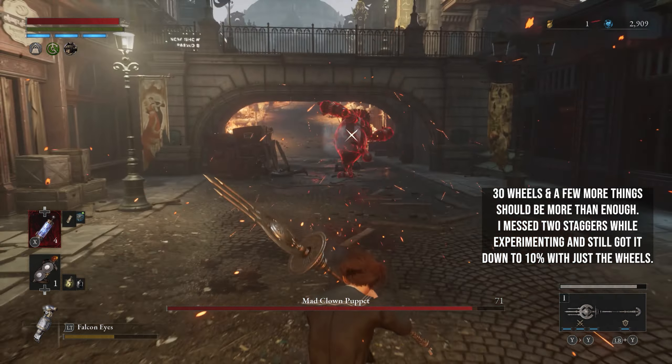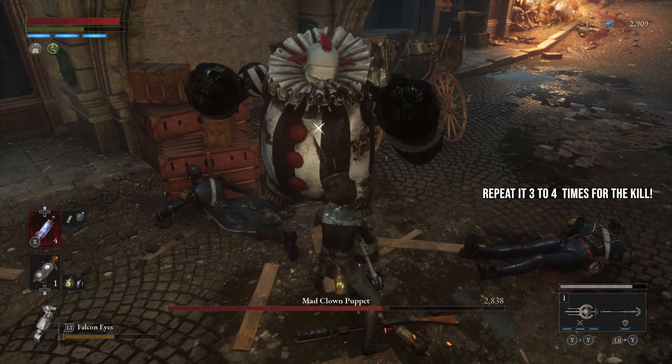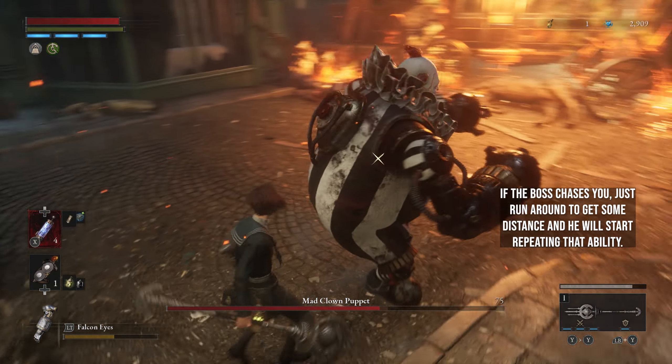I missed 2 staggers while experimenting and still got it down to 10%. When you see it's staggerable, throw an item once more, run close and hit a charged attack. Repeat it 3 to 4 times for the kill.